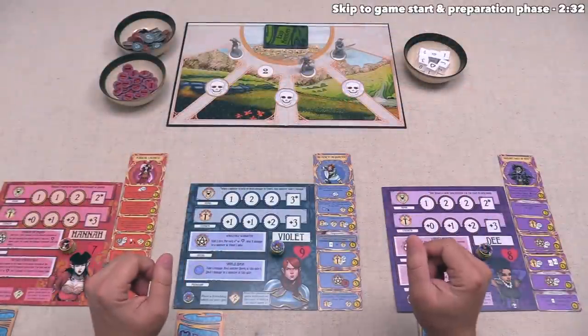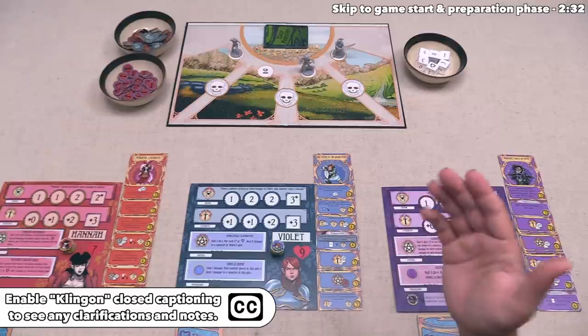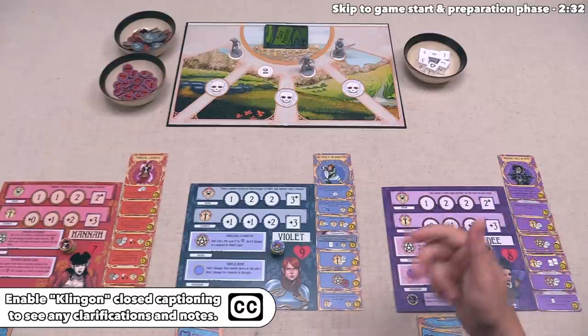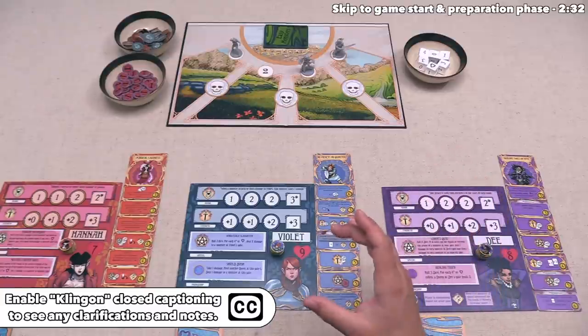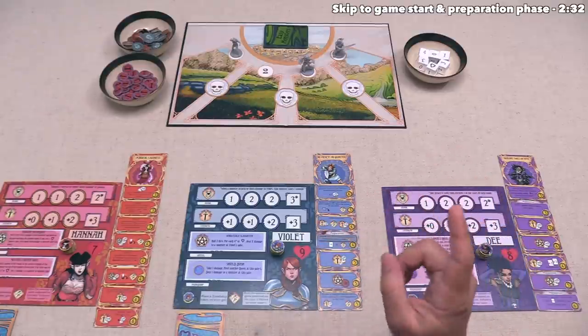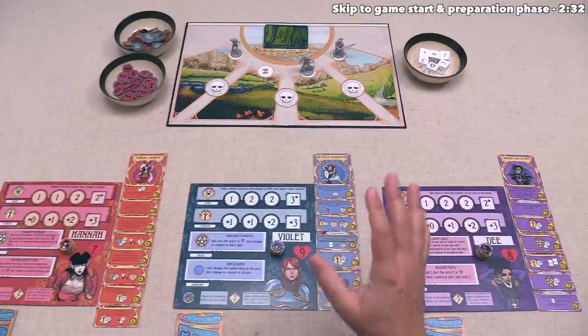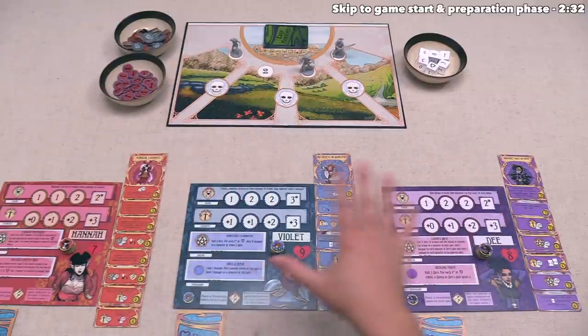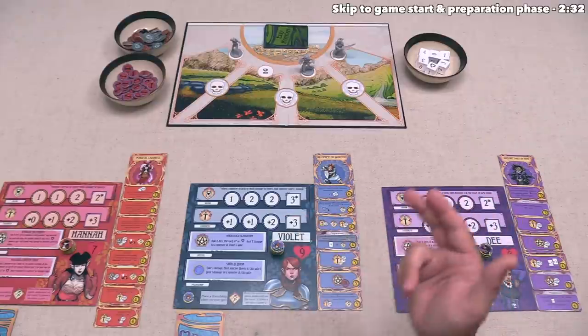Let's jump into the game. We have the game fully set up and ready to play for our three different players. Before I start, I would like to ask that you please turn on the Klingon subtitles — I might make mistakes as I'm showing the game, and those will let me put corrections on the screen. I will also put corrections below this video in the top comment. Also, I'm filming with a prototype version of the game today, so the art and components you see here will not necessarily match those in the final version.